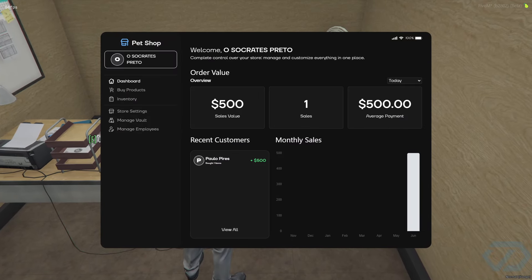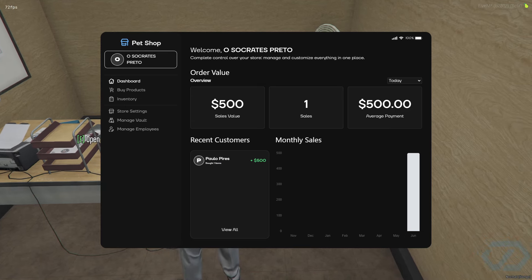If you come back to the dashboard, everything is correct. I bought one item — the camo hoodie — and you can see the monthly sales overview with all the details.